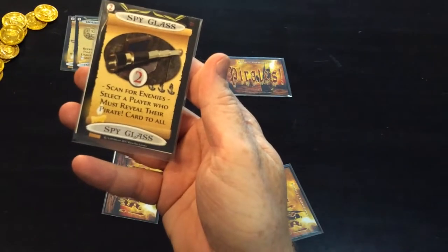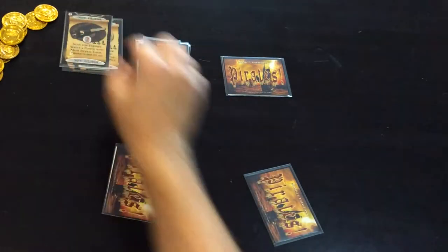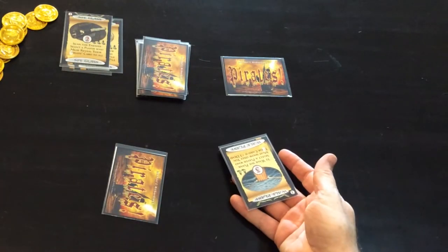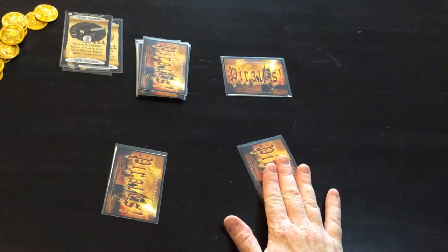The next card is the spyglass. When you play this card you select one of the other players, they will then flip their card over for everyone to see, and everyone knows what card that player has.